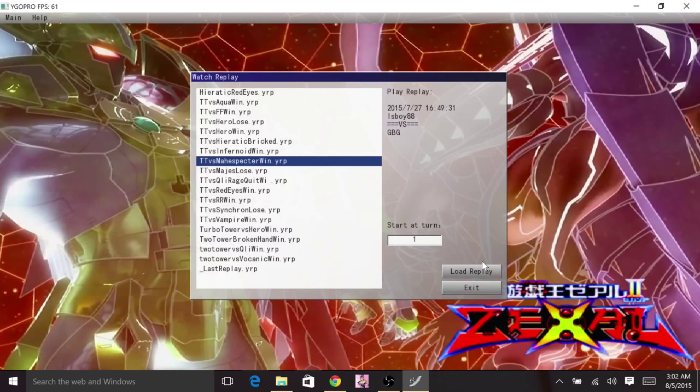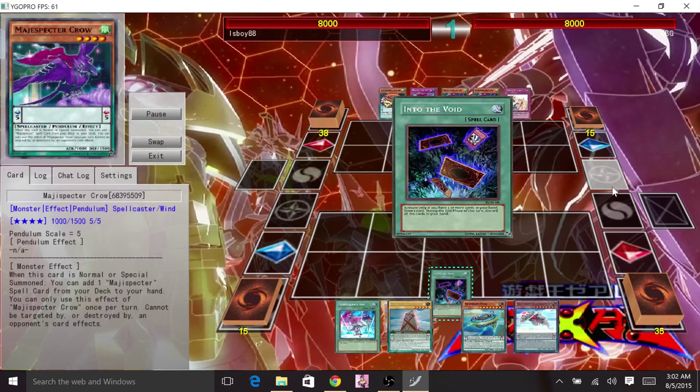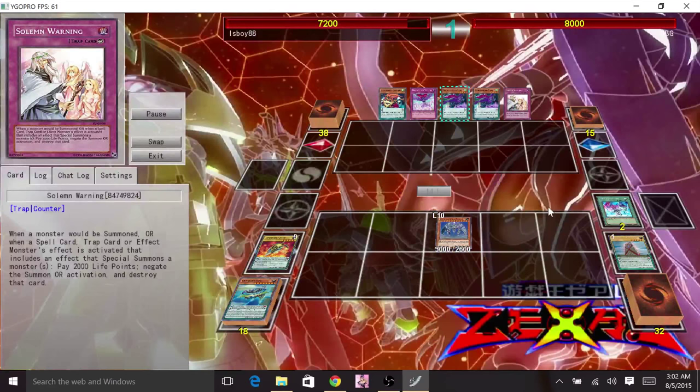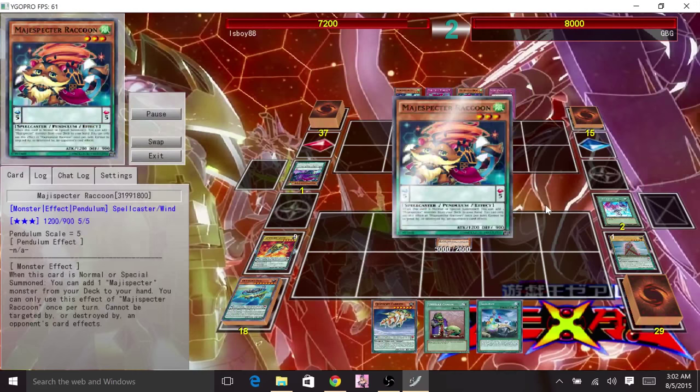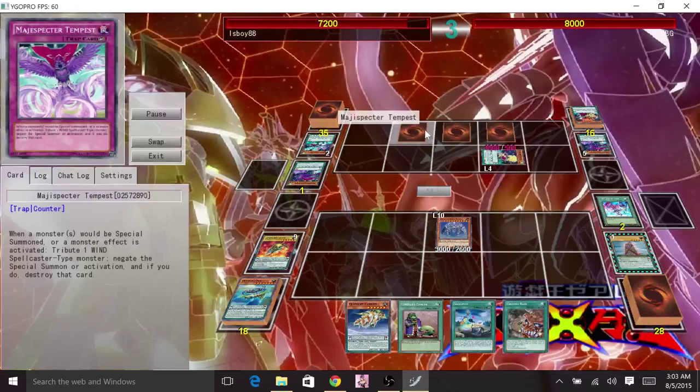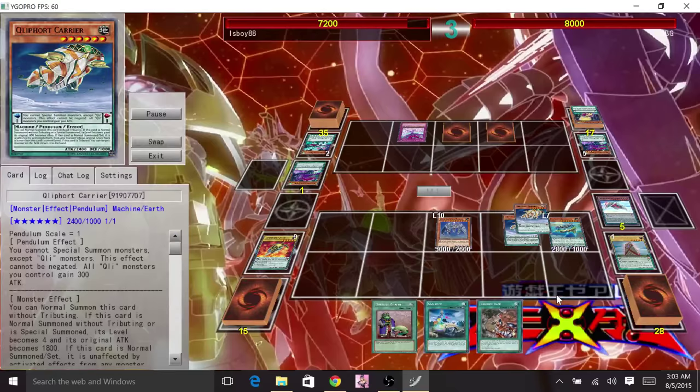One deck I really like and might test is Magic Specter. This deck searches a lot and is consistently searching for everything, which is really amazing. Their trap is really powerful — it can negate spell, trap, or monster effects. But just like this, when you drop turn 1 tower, they lose their card. This guy kept pendulum swarming and searching everywhere, but with tower you still win. That tower is really, really powerful.